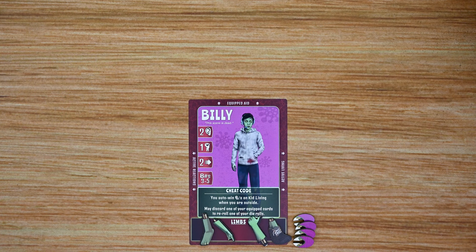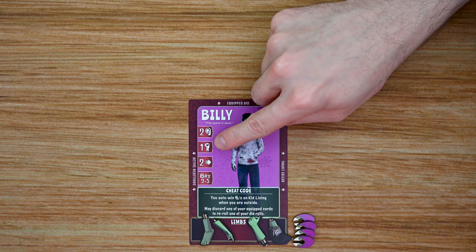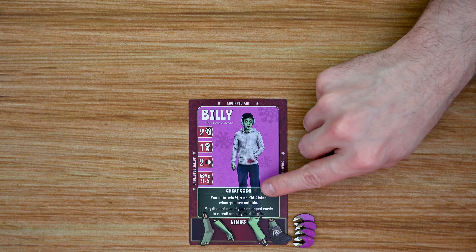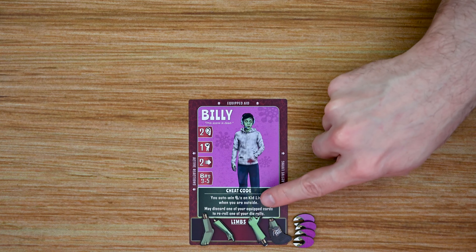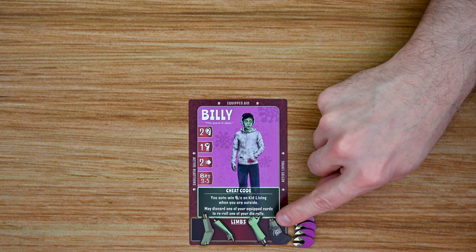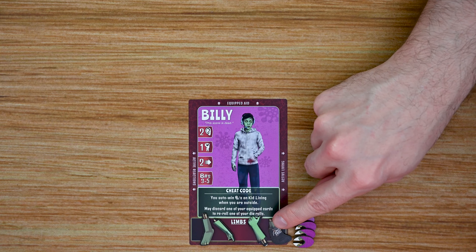Let's start by looking at the Zs that we can play as. Each Z card is going to list the name of that Z at the top, and then you'll have four stats going down the side: your stealth rating, then your strength, followed by your movement rating — or number of spaces you can move — and finally the bite numbers you must roll in order to successfully bite a living. Each Z is also going to have its own special rules, and will have a spot for its limbs. Each Z starts with four limbs, and if you ever have no limbs, then you're out of the game and have lost.